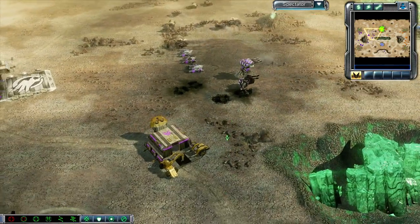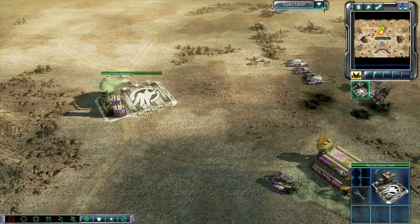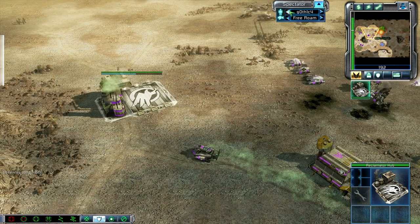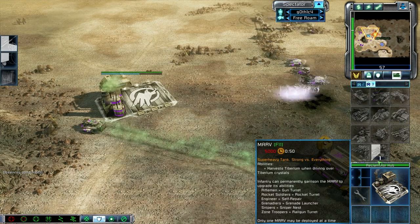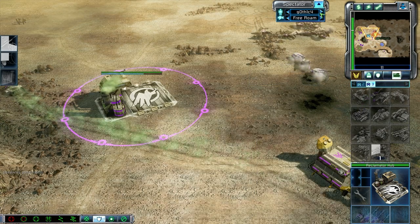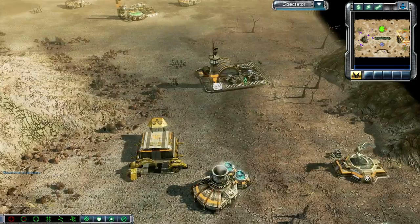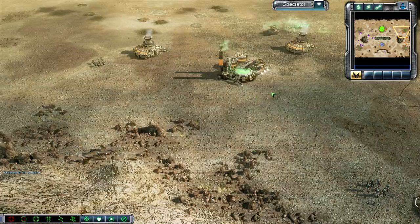Steve Nash kind of up against the ropes, although so is our purple Gothic player. Dropping down the Reclamator Hub. And I can only hope that Gothic is going to be getting out that MARV. Yes, getting out that MARV. But he has no infantry — well, he has no barracks as of right now to throw an Engineer in there, or Zone Troopers or something.